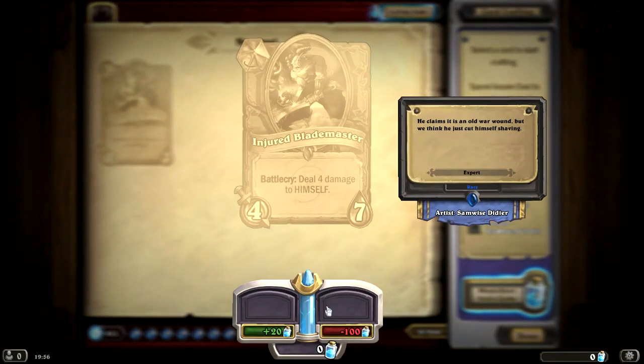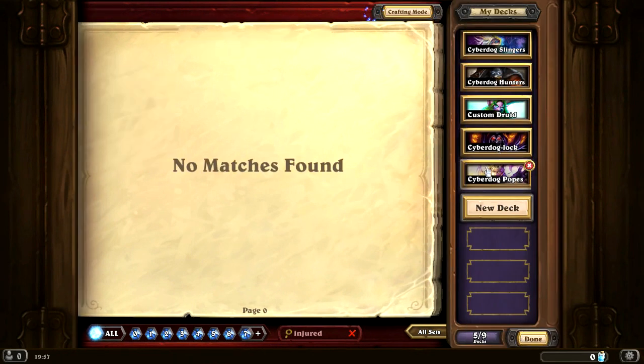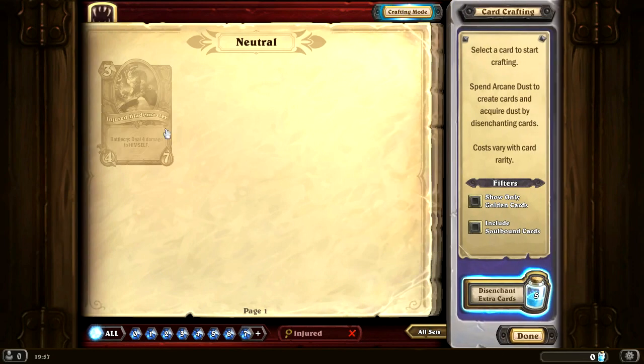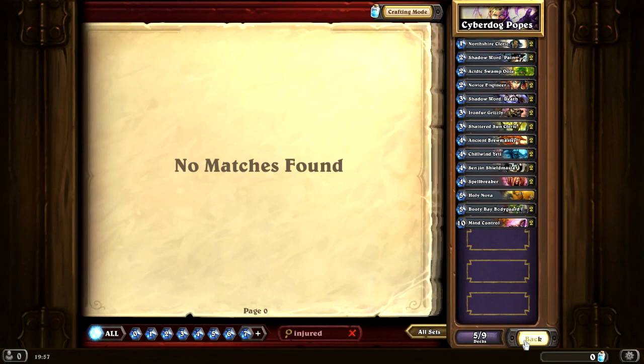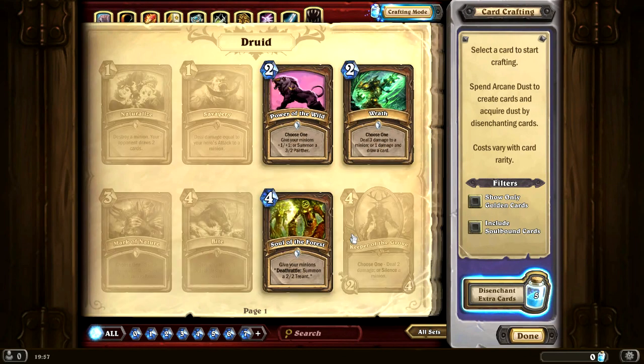What we need to do is pick up enough Arcane Dust to buy 2 of these bad boys, and that's going to cost us 200 Arcane Dust. My plan is to replace the Chill Wind Yetis with these awesome Blademasters. To do that we are going to have to disenchant a whole bunch of cards. So why don't we head into crafting mode and have a look through some of the cards we can disenchant.